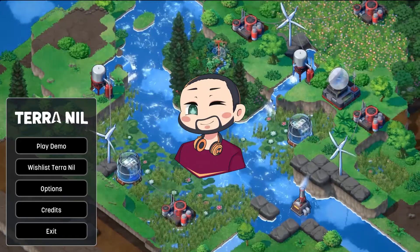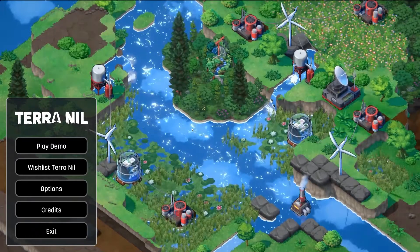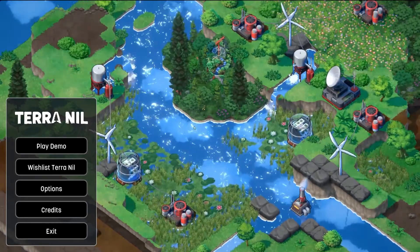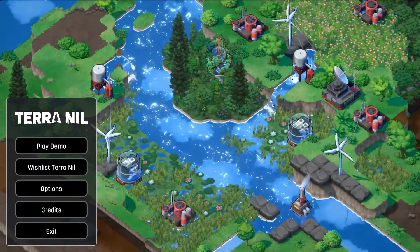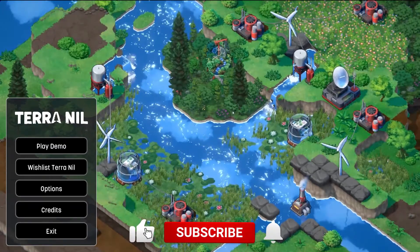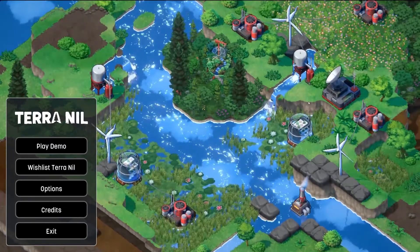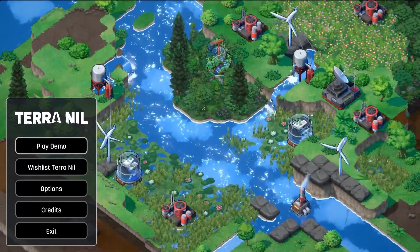Hi guys, my name is Fyfy and welcome back to another First Impressions. Today we're going to be playing Terra Nil. It's an end-of-the-apocalypse recovery eco builder, so basically we don't start with all this luscious green environment — we start with pretty much nothing, desolate, and we've got to turn it green. I believe it's published or developed by Free Lives and Devolver Studios, and this is the demo, so we're going to take around 30 minutes and check it out.